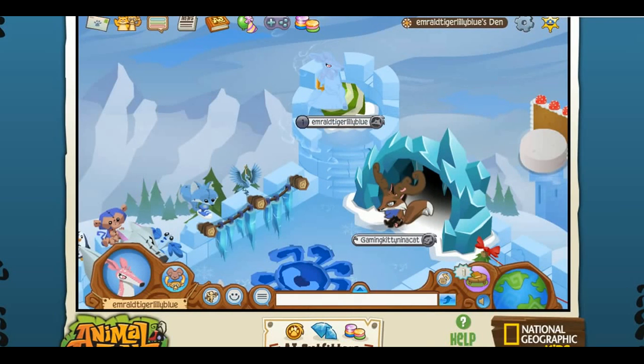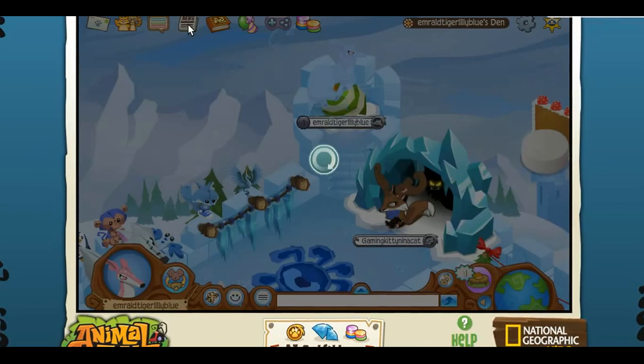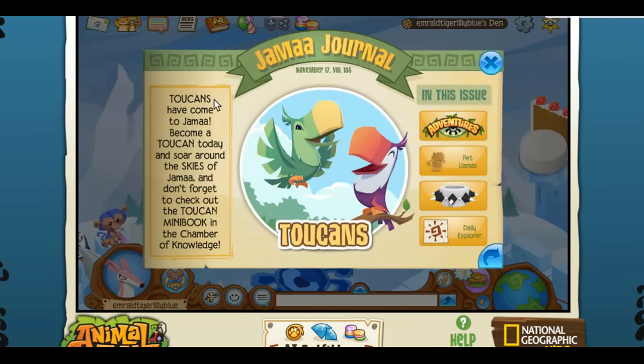Hey guys, welcome back to another video! So the update came out yesterday — you probably already know because I'm late to this — but we're gonna go over the news anyway. The toucans have come to Jamaa, so you can become a toucan today and soar around the skies of Jamaa. And don't forget to check out the toucan mini book in the Chamber of Knowledge — we can do that today.